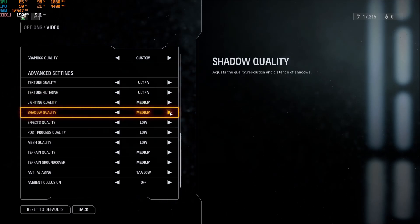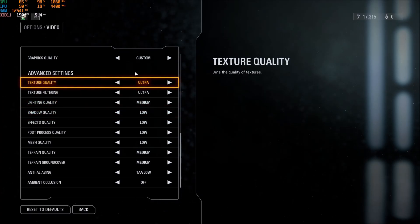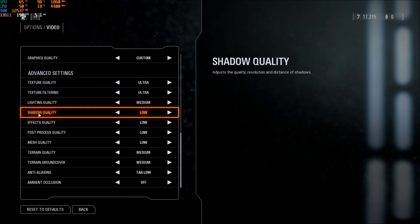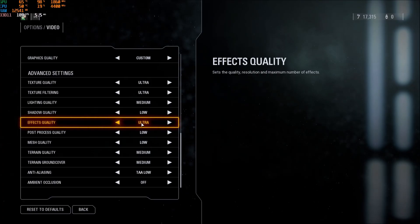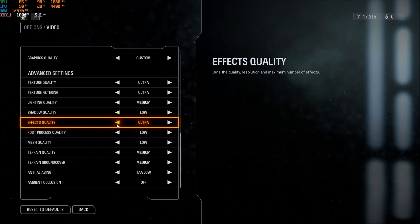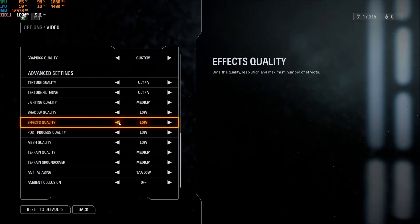Shadow quality — this one is huge. If you compare ultra to low, you can get a 10 to 14% boost in your FPS. So really important — put this one at low. A lot of people will just have to put the shadow at low and they will be fine with their FPS. Effect quality is a bit tricky — you will not necessarily get a lot more FPS, but you will get more stable FPS. So if you're getting some random drops when you're fighting, just lower your effect quality. And if you're playing with an integrated video card or a laptop, go with low — it will help you a lot.